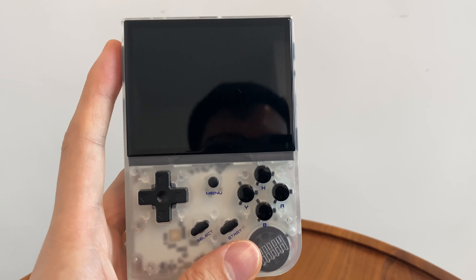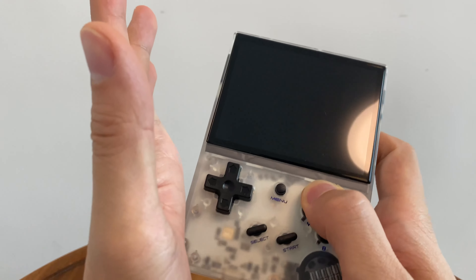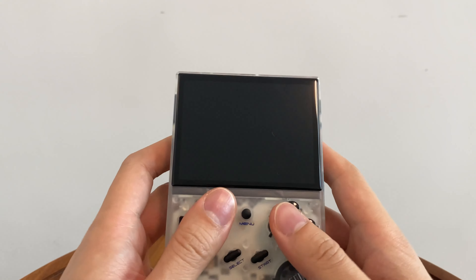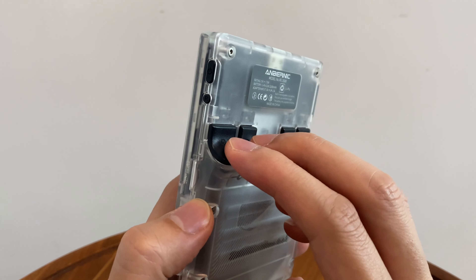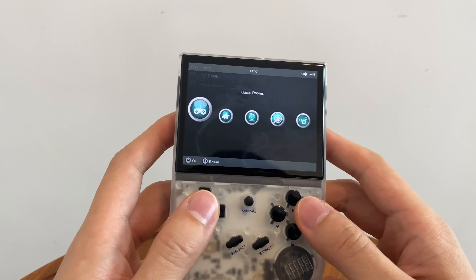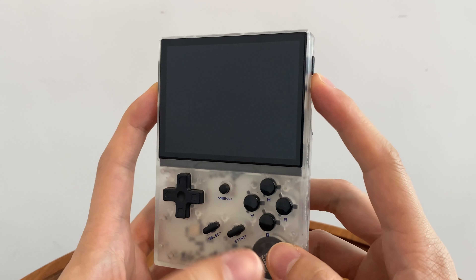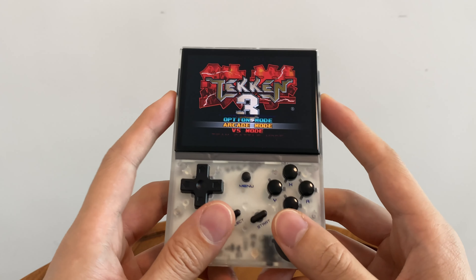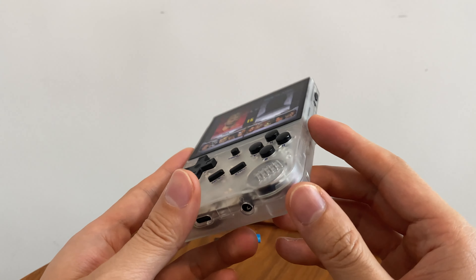So things I like about the RG35XX a lot — it really fits my hand well. It gets down into my palm. It's the right length, it's small enough. The buttons are good, the D-pad is great, the buttons are fantastic. Anbernic really know what they're doing in terms of controls. Screen is good, it gets bright. I just have the stock firmware on this card but everything works right out of the box. The screen is good, no issues, sound is good. Everything about this console in terms of the hardware I really like.